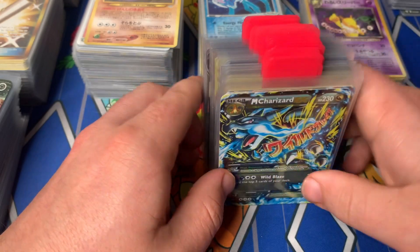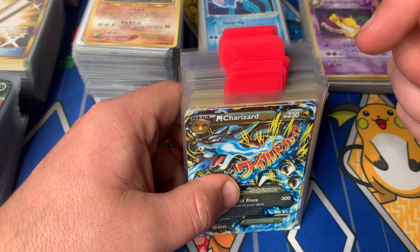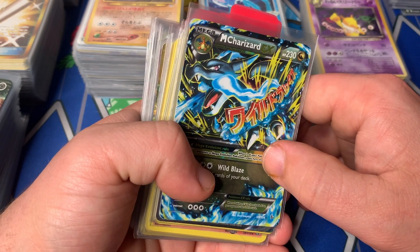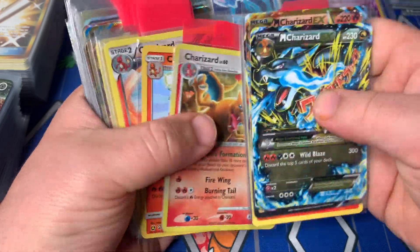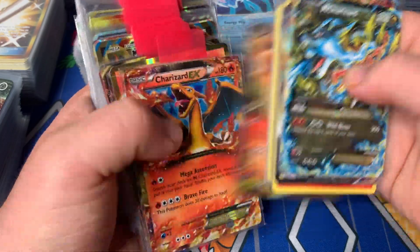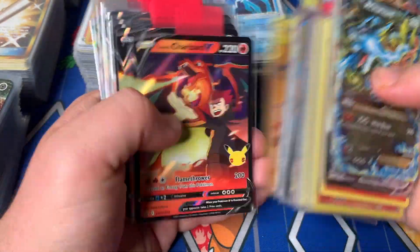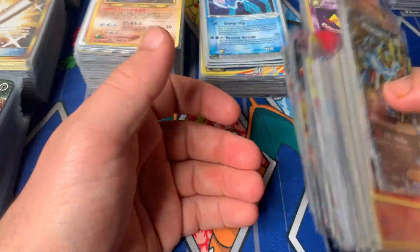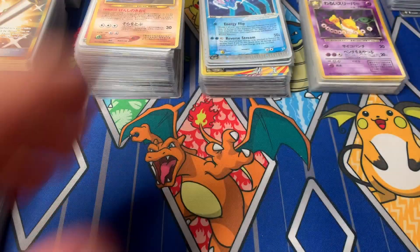The final stack right here is all of the Charizard cards. We've seen a few already — there was one in the grading pile, and there were a few Celebrations Charizard cards I already set aside. There were four or five of the regular Charizard from Celebrations and then two or three of the Metal Charizards, so I already took those out. But here's all the rest of them from within his collection. I just thought it was cool to see all the Charizards together — for the most part they're not worth a whole bunch, but there are a few that are worth a decent bit. I wanted to keep them together for this video, and once I finish recording they'll get separated by condition and then by set and get listed on eBay.